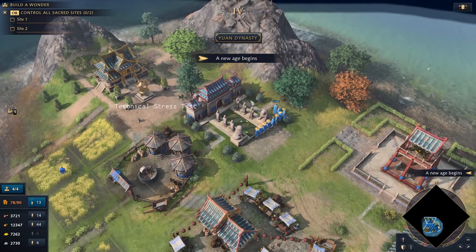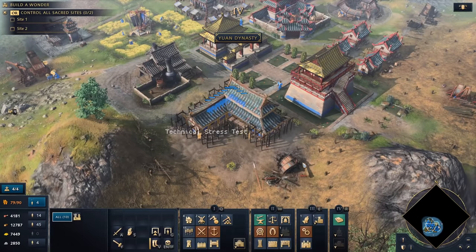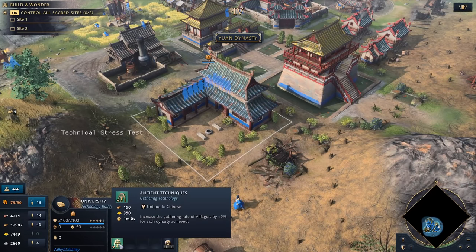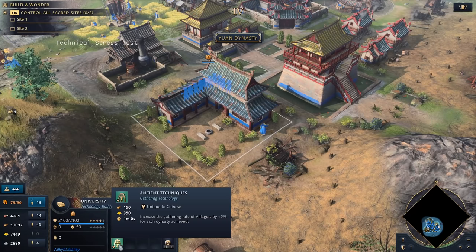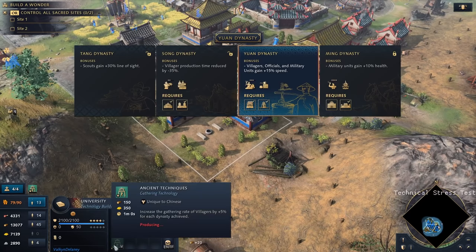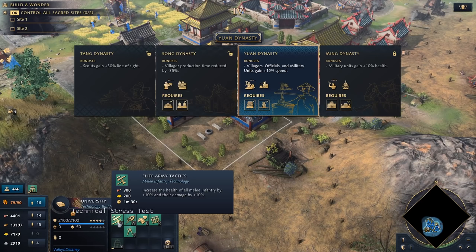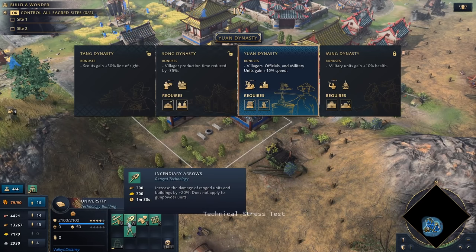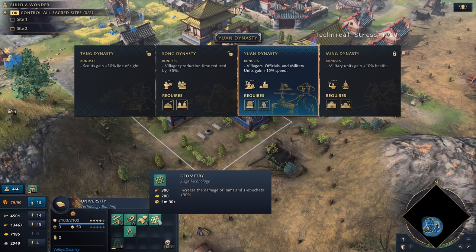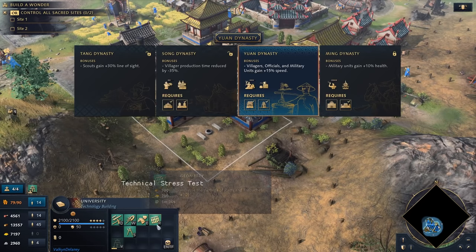We've entered the last and highest age. The Imperial Age opens up the university building. A special tech unique to the Chinese is Ancient Techniques, which increases the gathering rate of villagers by plus 5% for each dynasty achieved — a whopping 20% bonus in the end game. Other techs include Elite Army Tactics (melee infantry +10% health and damage), Incendiary Arrows (+20% ranged damage to buildings), Biology (cavalry +20% health), Geometry (trebuchets and rams +30% damage), and Court Architects (+30% health to all buildings).